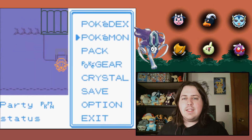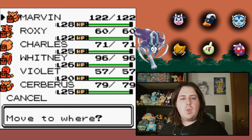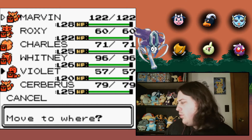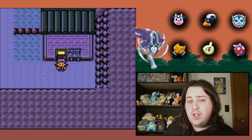What we're going to be doing in this episode is actually taking on Price's gym. I don't know what type Price uses. Violet's kind of disappointing — very disappointing, actually.